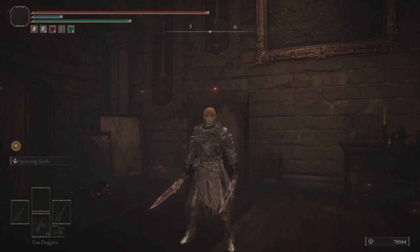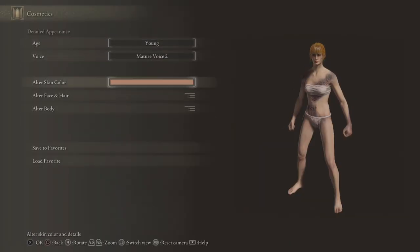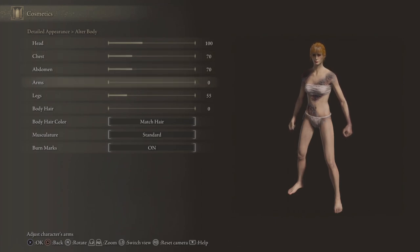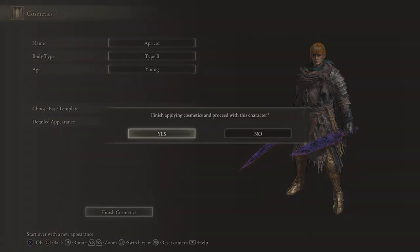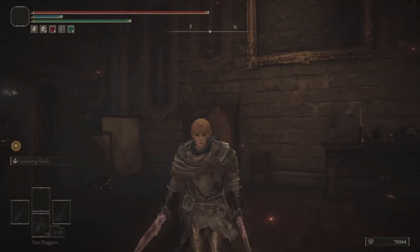Now we will go to the character creator and make one small adjustment. You want to put your character's arms all the way down to zero. This doesn't make a huge difference but it makes your character's hitbox smaller which makes the crossbow just slightly more accurate.